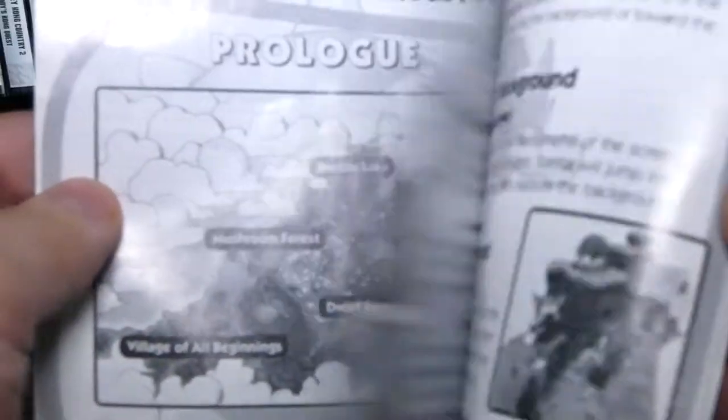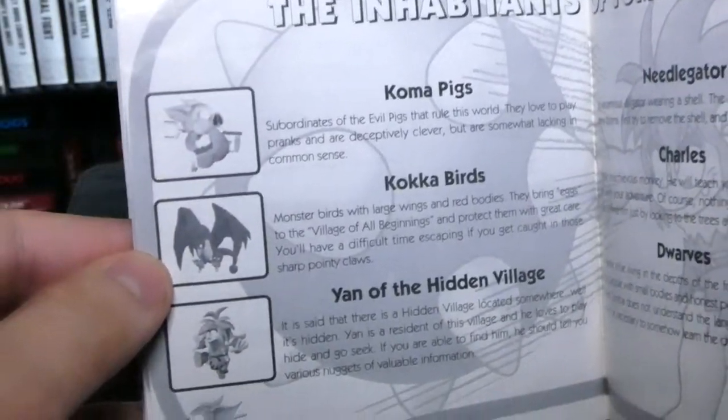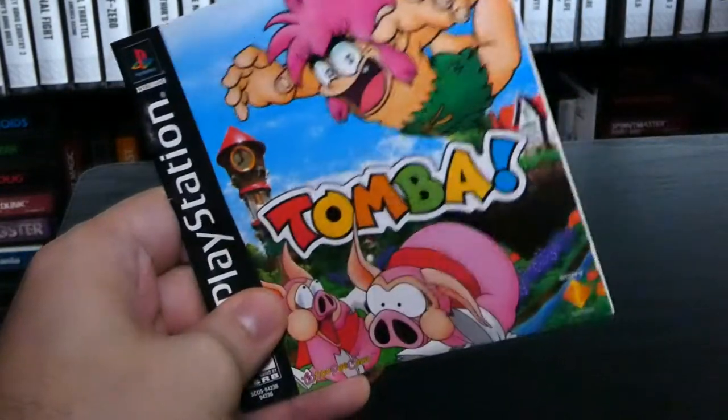Let's look at the manual real quick — just check this out. Oh, she's got Jersey Devil in there, that's another cool game. We got a list of enemies right here — we got the pigs, the birds, all that stuff. So yeah, let's pop Tomba into the PlayStation and check it out. This game is really awesome.